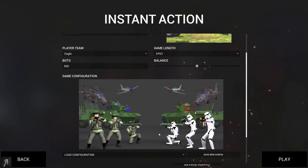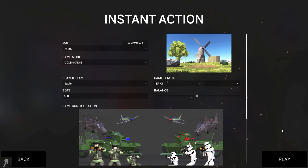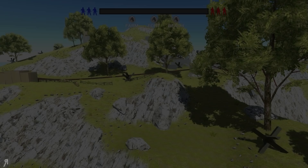We're back on the game configuration menu, and I'm going to be changing the enemy to Stormtroopers, because I think that has a bit more theming to it. We're going to change the bot amount to 500, because as far as I'm aware this game can handle pretty much any amount of bots as long as your computer can handle them, so that's going to be pretty interesting.